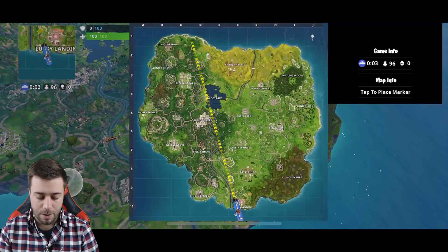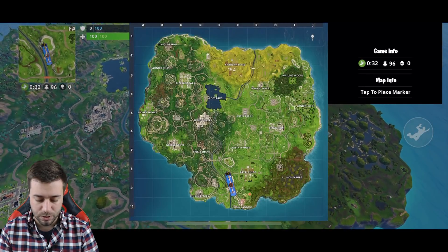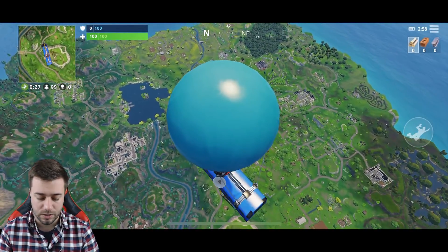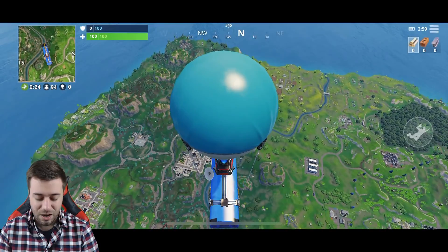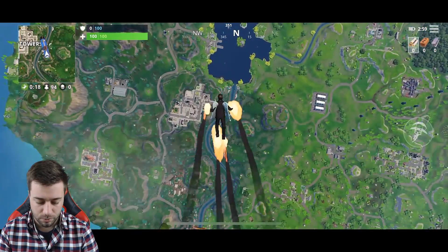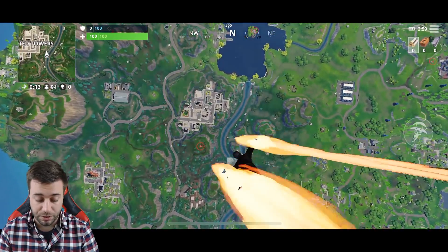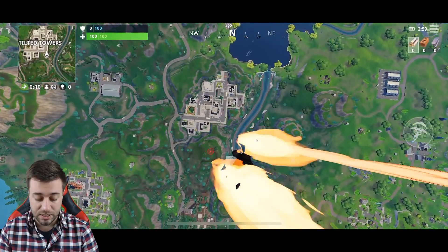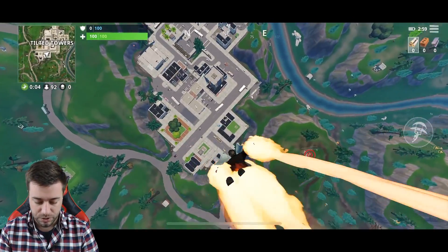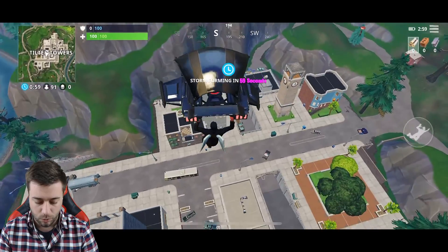Flying in is the exact same — tap the map and you can open it up to see where you're flying in. I'm going to drop Tilted Towers for this. We might have to do two rounds depending on how quickly I die. Controls are really the only thing I've found to be a factor so far. This is my third match ever on mobile, so I'm definitely still trying to get used to the mobile controls, because it obviously makes a huge difference in what you can and can't do.